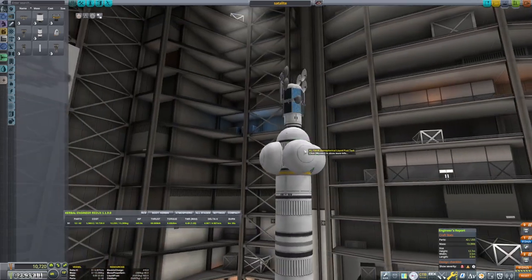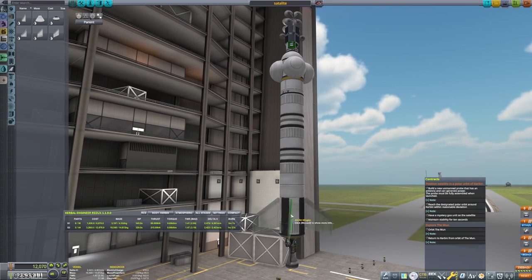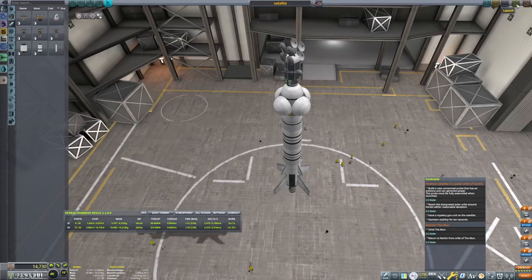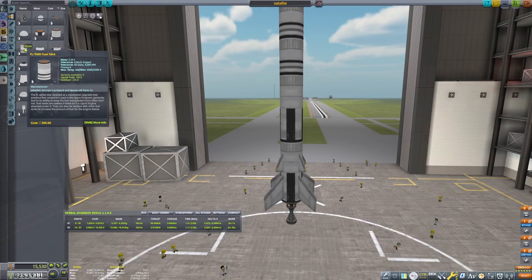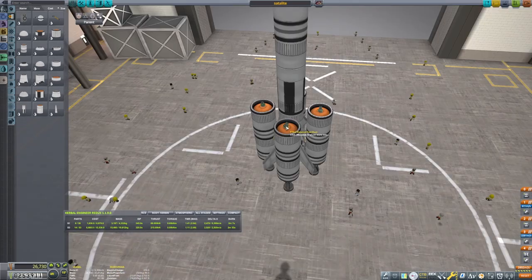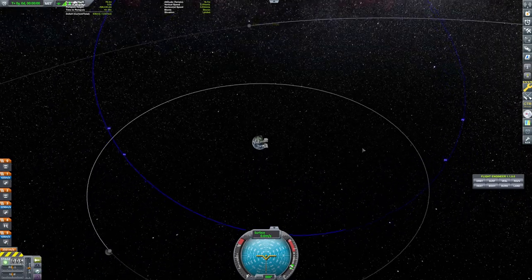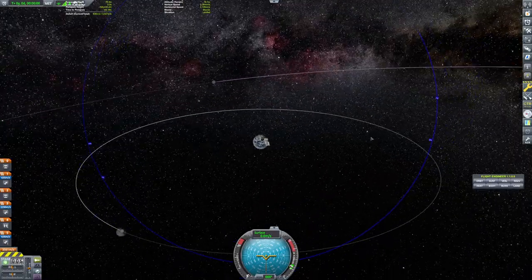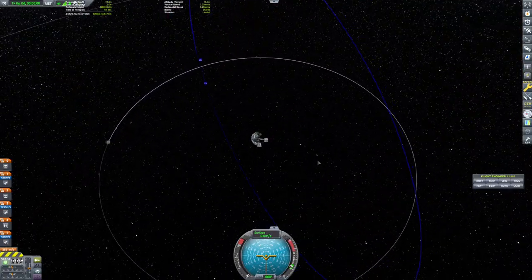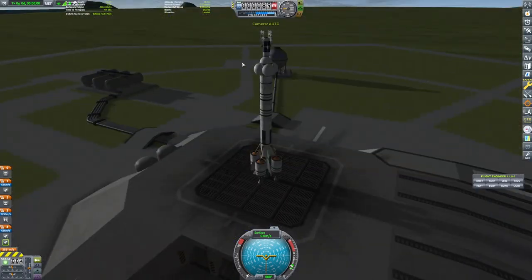Got a lot to cover in this episode. To set expectations, everything here is at the interest of accomplishing one thing: putting a satellite around EVE. This was far more ambitious than I should have gotten because there are a lot of hurdles when it comes to doing interplanetary missions, and especially putting a satellite around EVE. Doing Kerbal-less missions is a little bit more tricky than doing ones with Kerbals in it.